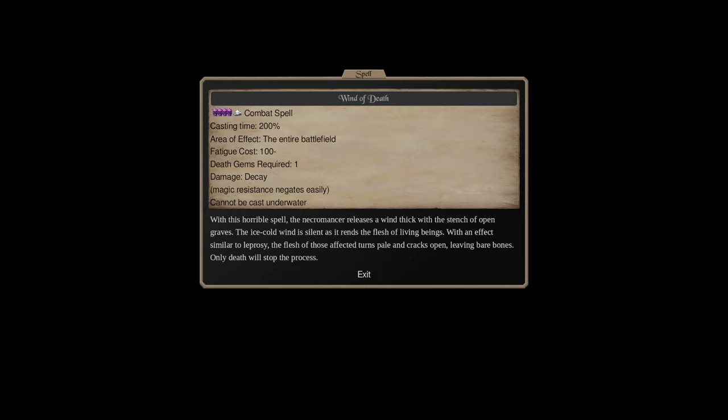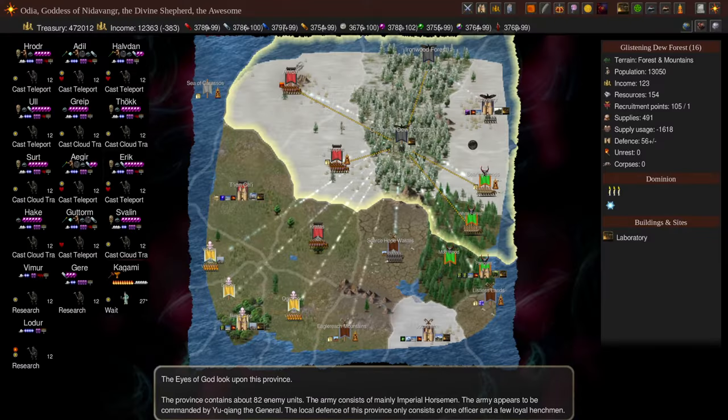The most bare-bones way is to send a lone mage, who is at least death three and air one, to cast the spell on their own. With nothing else included, they'll likely die in the process. You'll also need to predict enemy movement, and therefore they can miss their intended target, and you really don't want that.